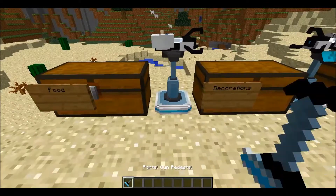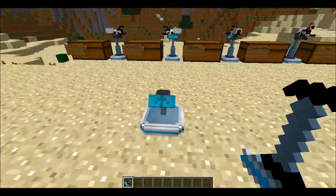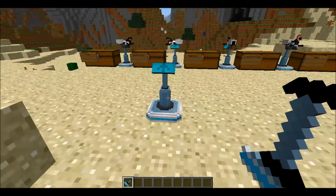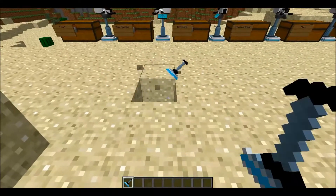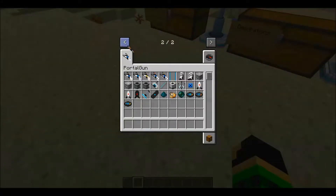But first, this thing that they're on — this is called a Portal gun pedestal, and when you put it down, it has this really cool animation where it comes up, and then you can just put a portal gun on there. Can't really break it.